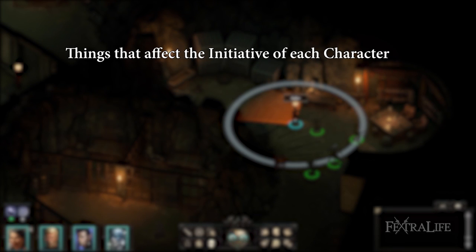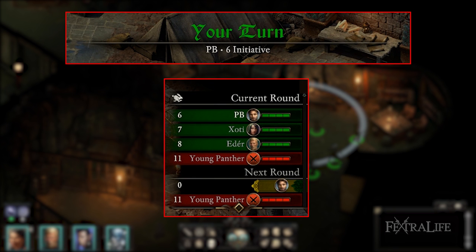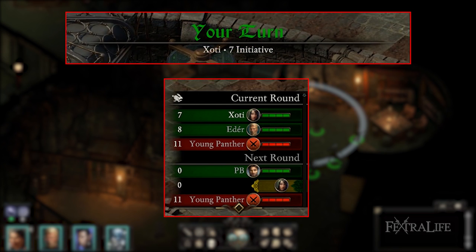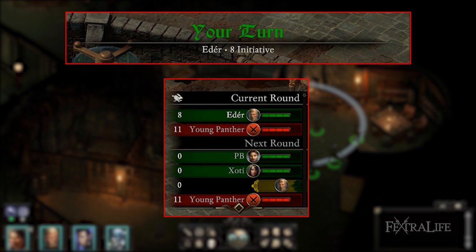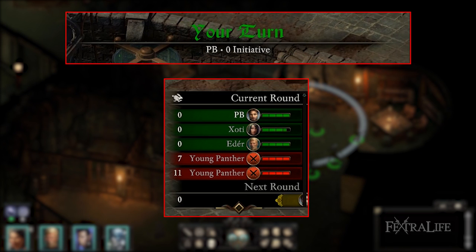Various things affect the initiative of each character, such as dexterity, armor type, abilities, and afflictions and inspirations. Note that to simplify things, Obsidian has rounded initiative to the nearest whole number, both in the top right-hand corner and directly at the top of the screen. However, the game does take the decimal point into consideration when players and enemies have the same rounded number.